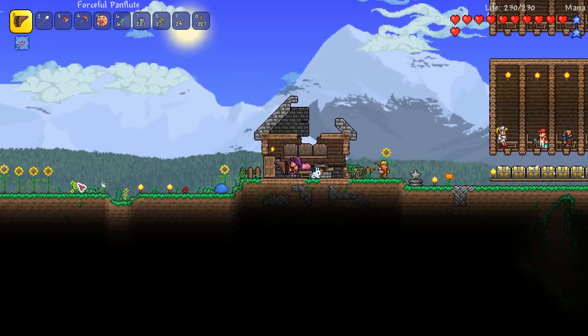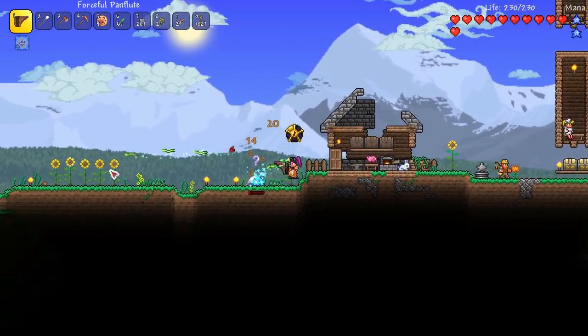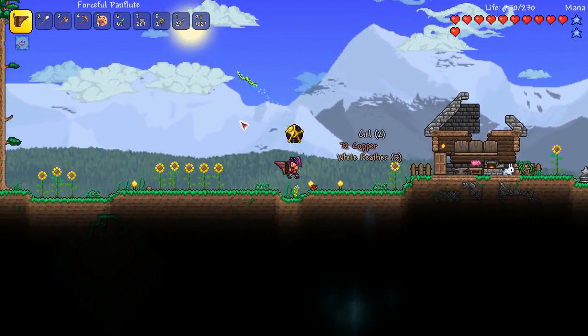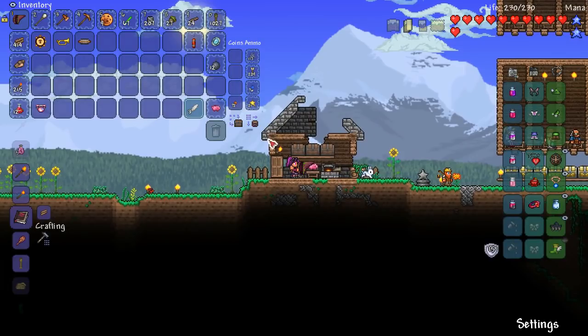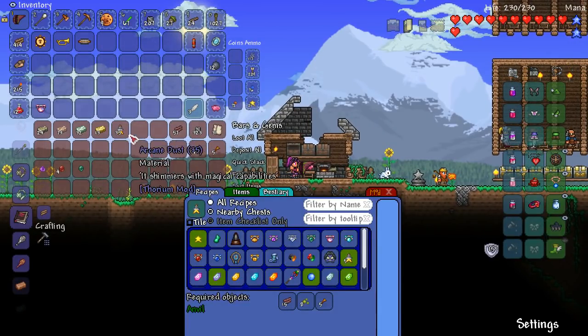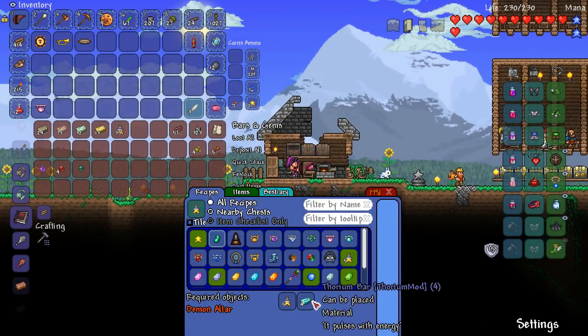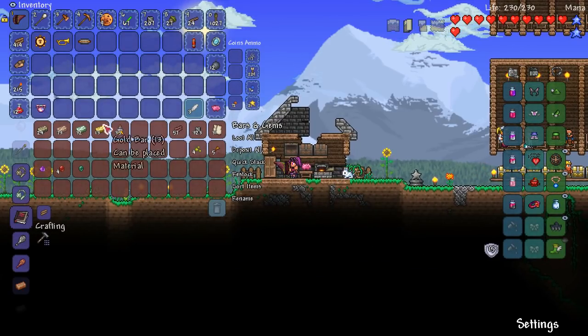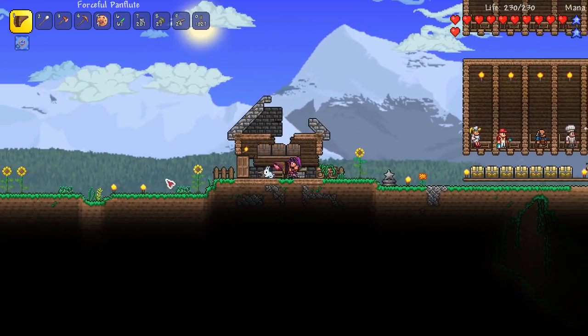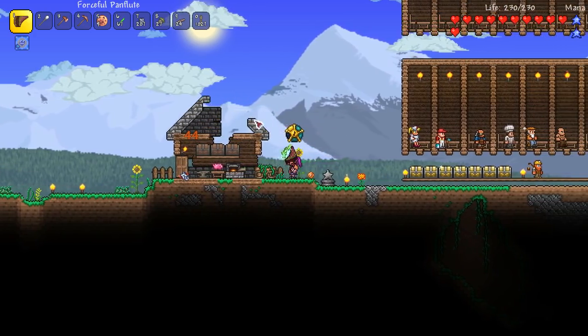Slimey coming - let's try out our new pan flute on it. Oh my gosh, it's giving me buffs and everything. This is insane! So I do need to figure out how to make our inspiration notes. I need to get some thorium, and we're going to need that if we're going to fight our first bosses. I think we've got some new weapons now. Let's make our way underground and see if we can find some thorium.